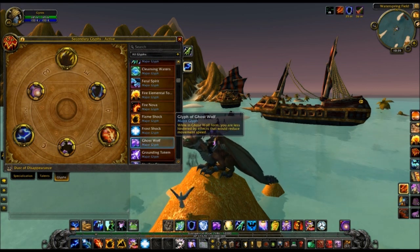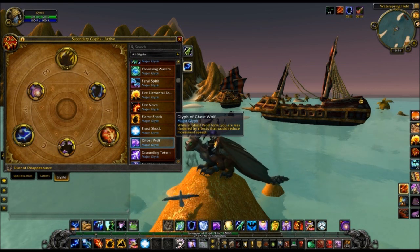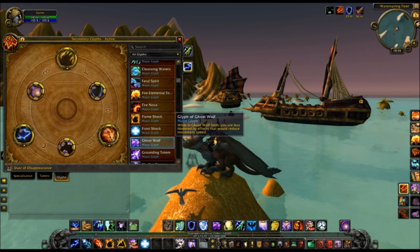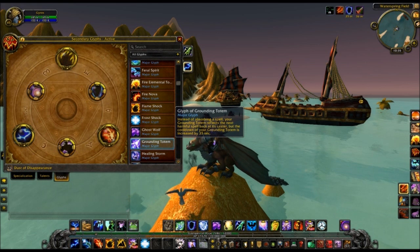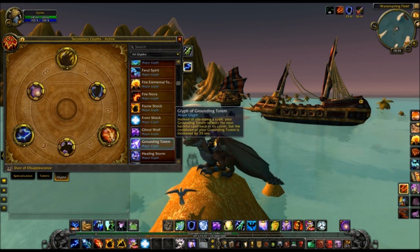Glyph of Ghost Wolf makes you less hindered by effects that reduce movement speed, so I guess this turns Ghost Wolf into travel form, which would be pretty amazing for PvP — if you want to be a druid, there you go. Also, Instant Ghost Wolf is standard now — there's no talent for it. I'll show you the talents in a minute.